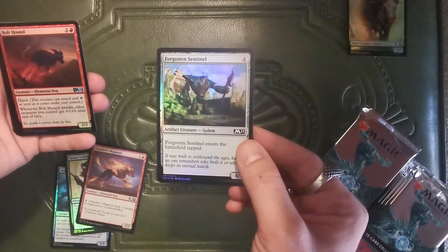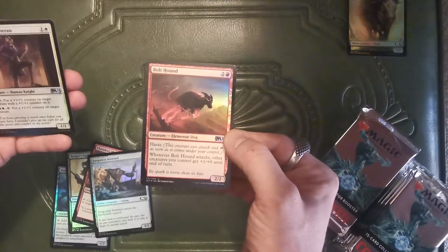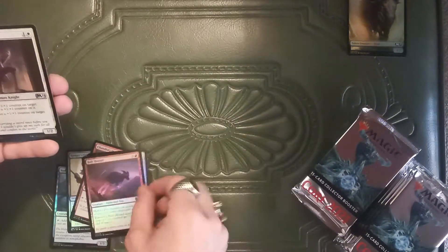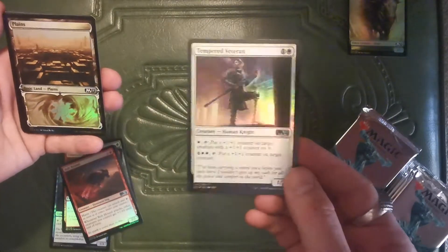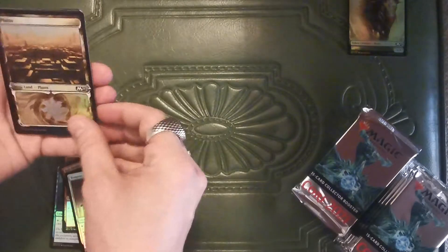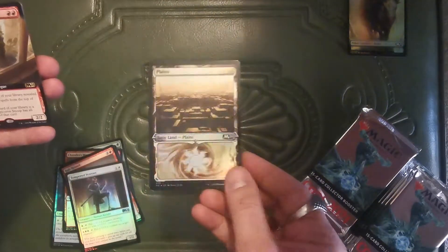Forgotten Sentinel. Sweet. Some Bolt Hound. Bunch of dogs on this set, dog. Tempered Veteran. Oh hey, check it out — it's one of them fancy lands. Man, they're sure making basics fancy these days.